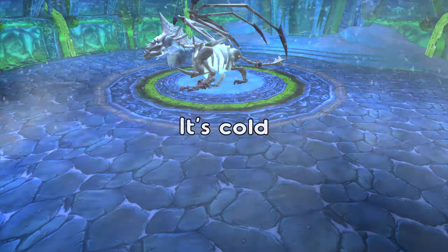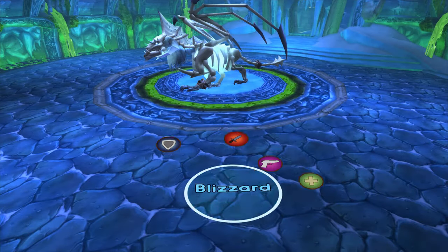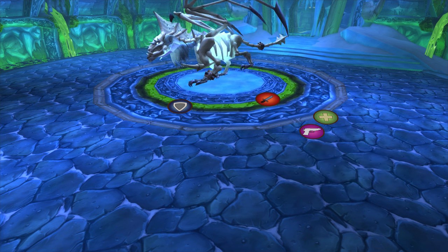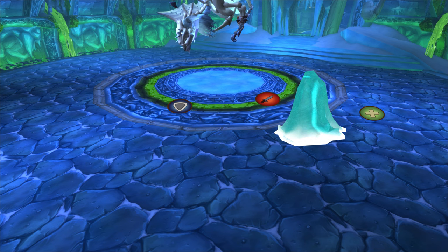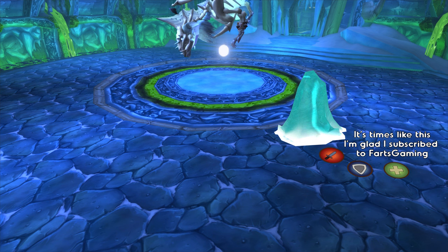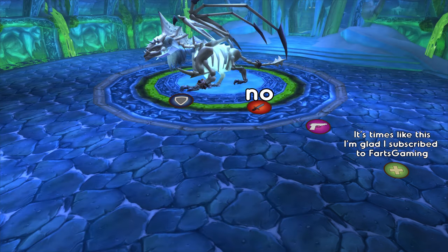Sapphiron. Sapphiron does a lot of frost damage so you want to have resistance gear and potions. While on the ground avoid blizzards and decurse Life Drain on players. When the boss flies up into the air it will ice block 5 targets — the ice block also does AOE damage when first cast so spread out. The boss will then cast Frost Breath which will one shot everyone. To avoid this, hide behind one of the 5 ice blocks. Rinse and repeat until the boss is dead.